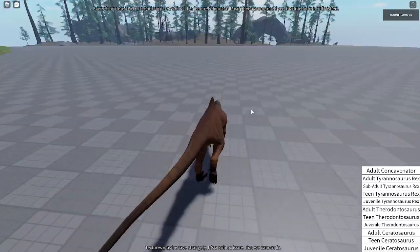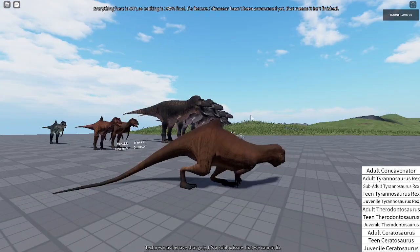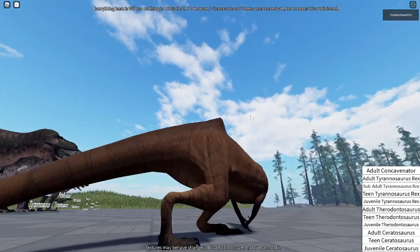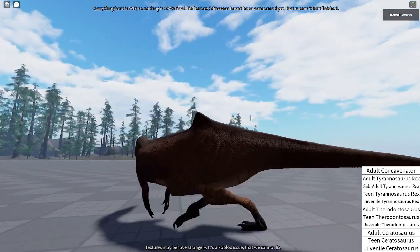So this is the female Concave Nitor. As you can see — crouch. Its crouching is still the same and it's really nice. Its legs though are kind of skinny.